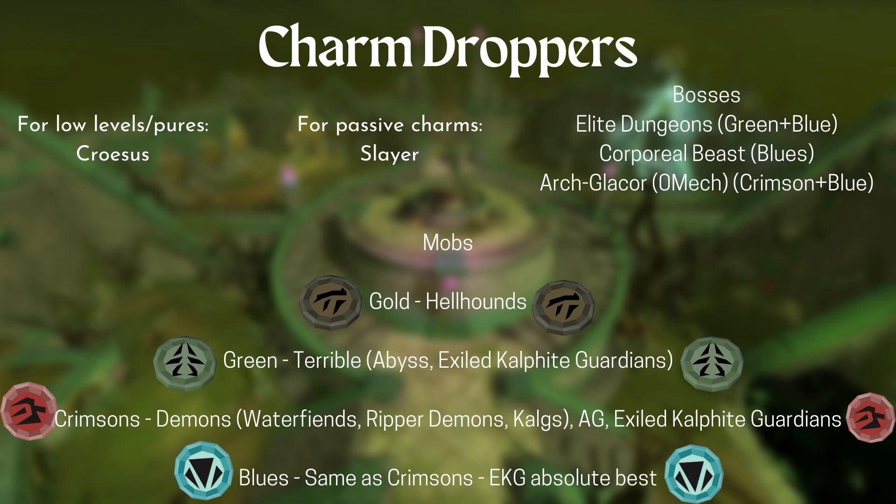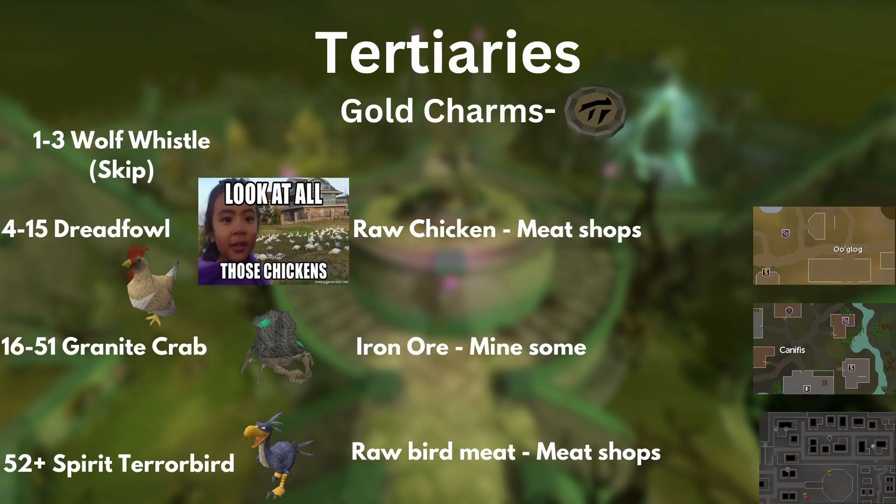I do have footage of me using my Familiarization Triple Charm ticket — I'll link that here. Moving on to Crimsons: pretty much every sort of demon is a good source of crimsons, like Water Fiends, Ripper Demons, and Calgoreans. And of course you've got the Exiled Kalphite Guardians. Blue charms are the same as crimsons — you just get less of them.